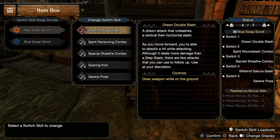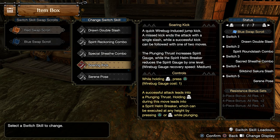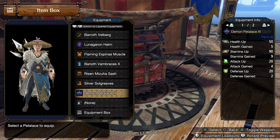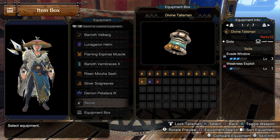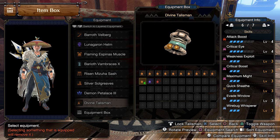On the first slot of your Switch Skill loadout, you will still use the Drone Double Slash — it's just an improvement from the regular Step Slash, so there's no reason not to use it on both scrolls. The same applies to the last slot, where you will continue using Serene Pose. The build and core skills will not change, but using a Charm and augmenting via the Qurio Crafting System can allow you to slot other useful skills.